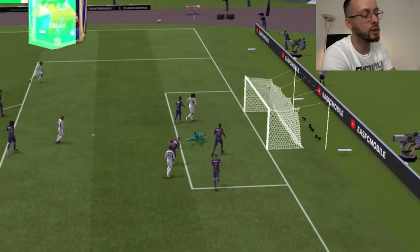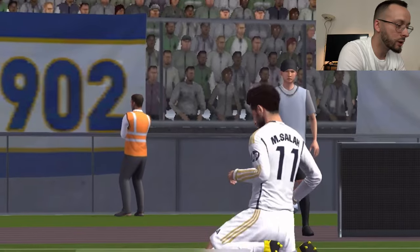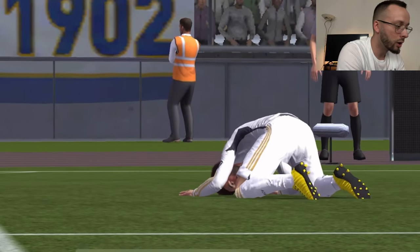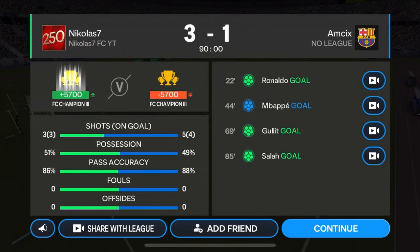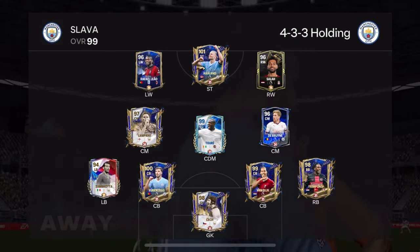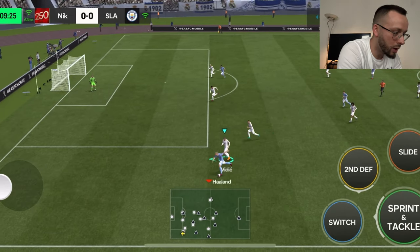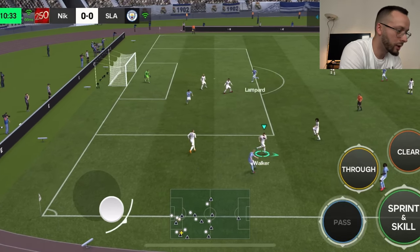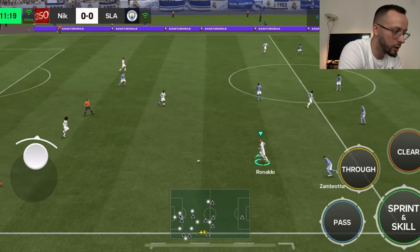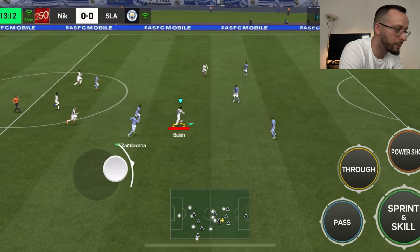It's too easy I think after the new gameplay. The players with good agility and dribbling stats are even more quicker. Heel to heel from Haaland — he's too powerful in duels. Our opponent tried to cross here. Maybe counter-attack — let's try the power shot after the update.